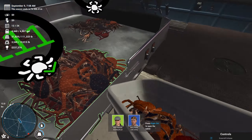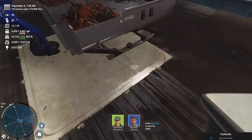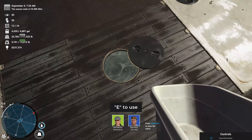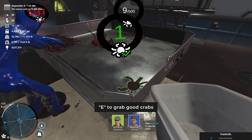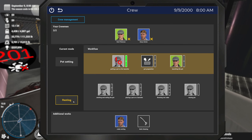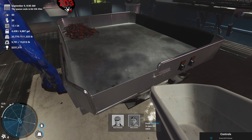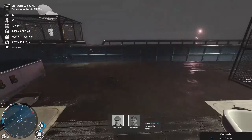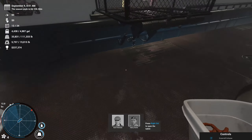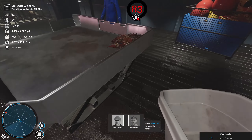Let me come over here and start dumping some of this crab into the holding tank and watch the numbers go up. We're going to get our usual 6,000 pounds. Let me put the crew on resting — although Harry will keep sorting because that's his job regardless. Let's grab this last crab — just shy of 6,000. All right, dump these overboard. Almost 6,000 pounds of crab is still going to bring a good amount of cash.